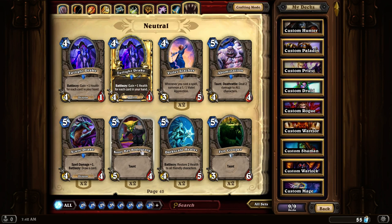Booty Bay Bodyguard. It's a 5-4 with Taunt. It has a little bit of low hit points, but makes up for it in its attack, so it's able to take out most monsters on the field.